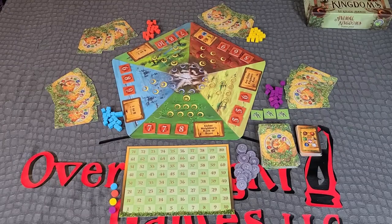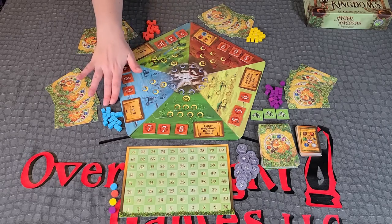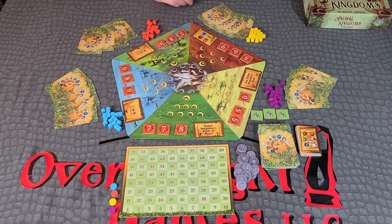Game setup for Animal Kingdoms. First, place the game board within reach of all players. Next, each player chooses a color and takes that color's influence markers. Return unused influence markers to the box — we will not be using them during the game.